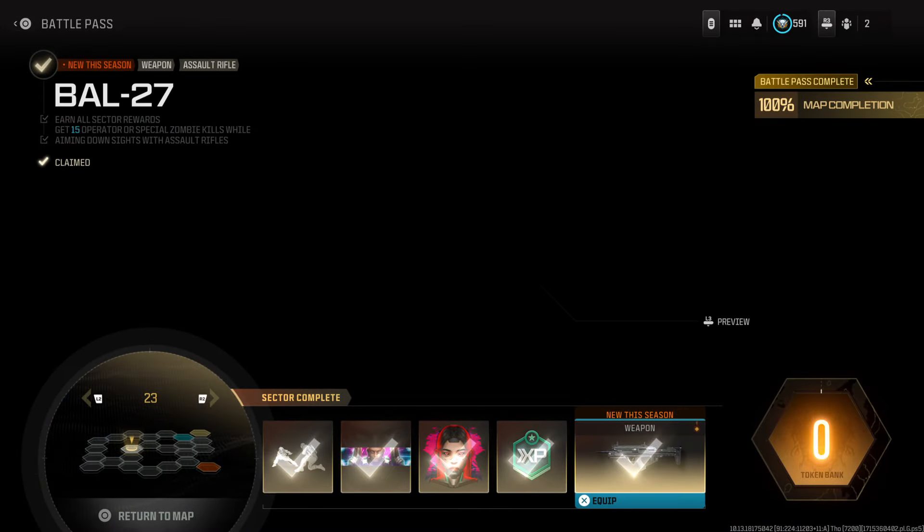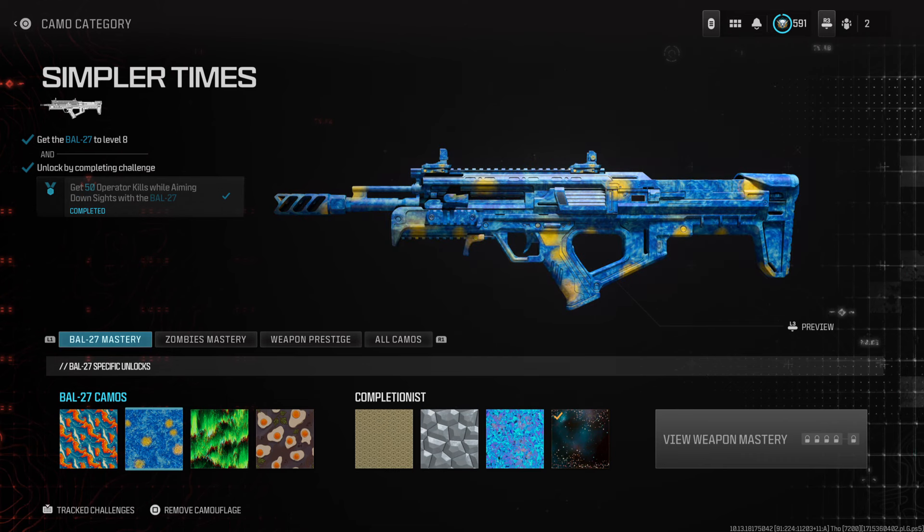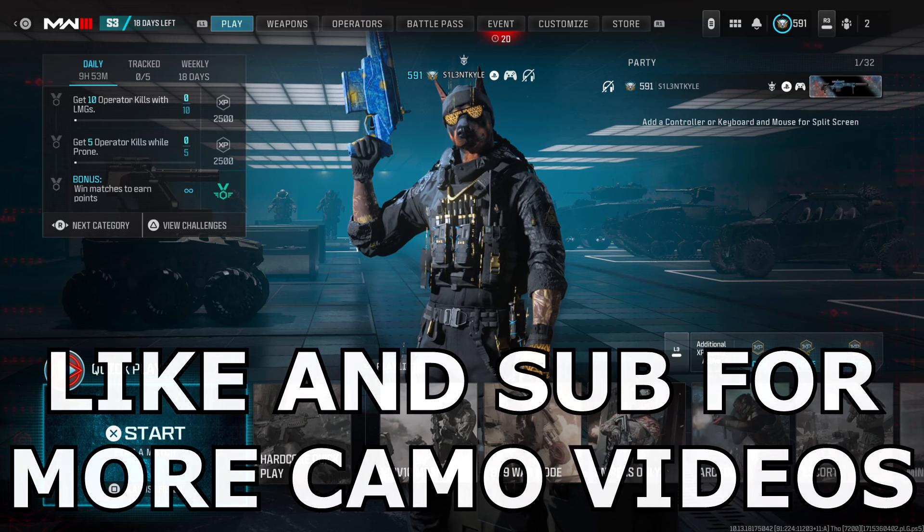To unlock this camo, all you've got to do is go to the new battle pass sector, do the five challenges, unlock the Bow 27, and then rank the Bow 27 up to level eight. Then get 50 kills while aiming down sights with it — that's literally just 50 kills, it's that easy.